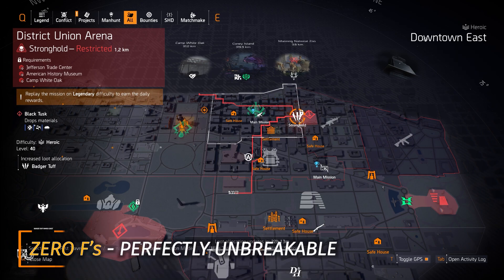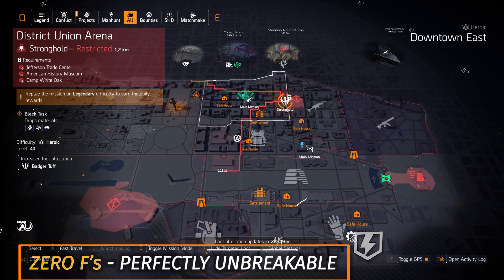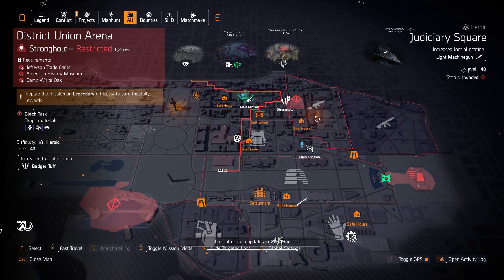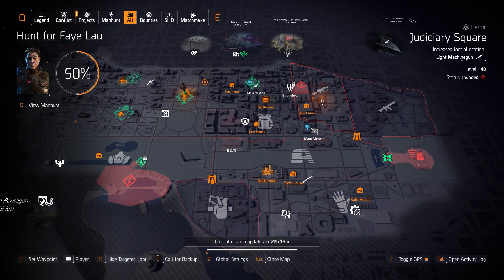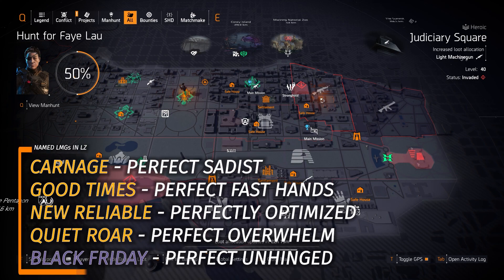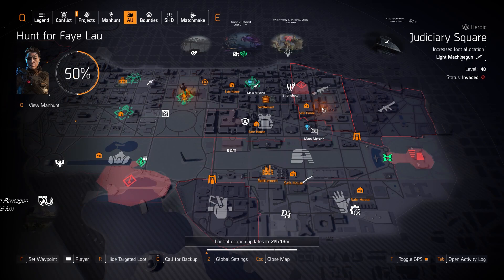Badger's Tough at District Union Arena — you can farm the Zero F's chest piece with Perfect Unbreakable, great for any DPS hybrid build where you want to add survivability. Light machine guns at Judiciary Square: two exotics — Bullet King (never have to reload) and Pestilence (damage tick can exceed a million, based on weapon damage not status effects). Of the five named LMGs, the Black Friday is a dark zone exclusive. I recommend the Carnage with Perfect Sadist and the New Reliable with Perfectly Optimized.